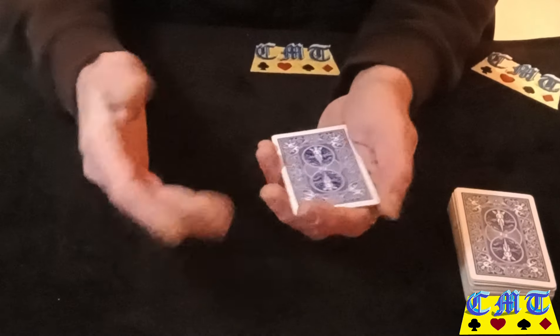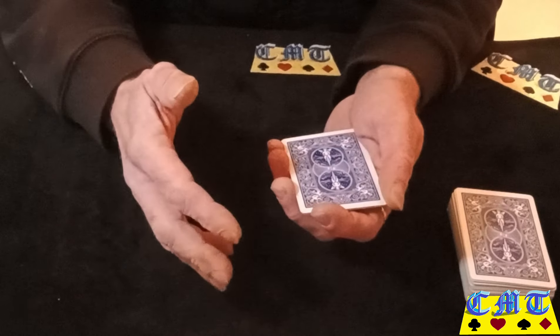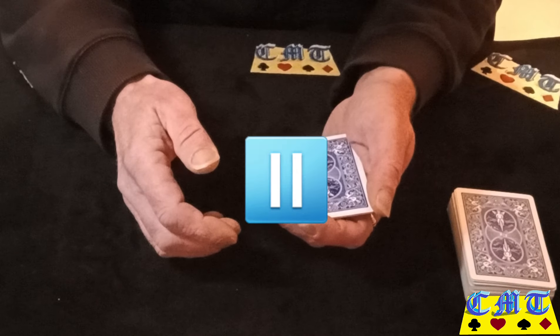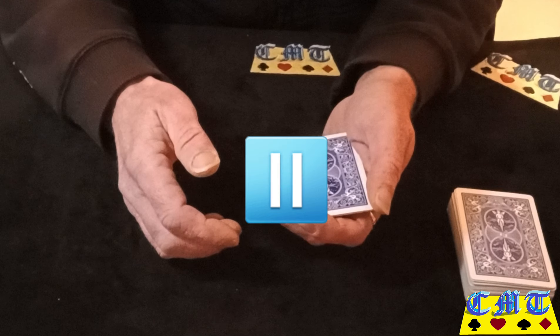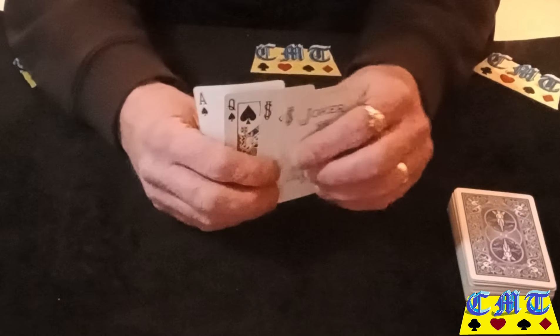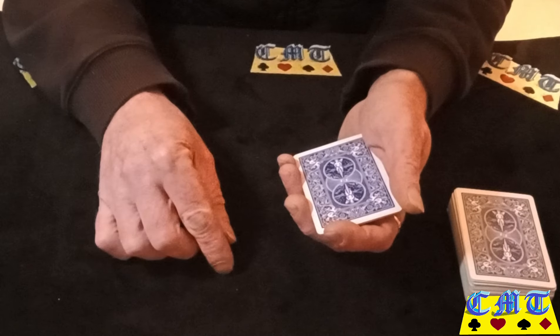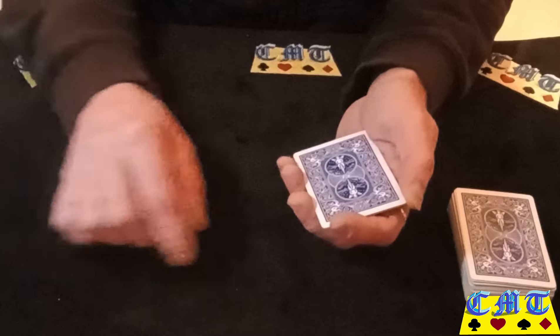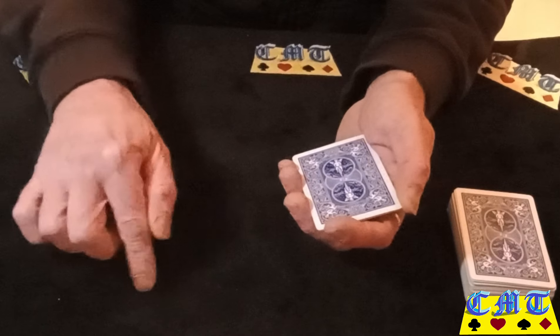I'm going to give you little bullet notes, so get a pen and a piece of paper. Write down the order. The first bullet note you want to write down is: Elmsley recount, turn top card. So you're doing the action and then what you've got to do — Elmsley recount, turn top card.